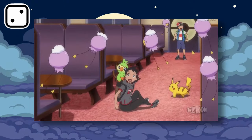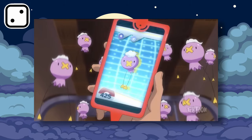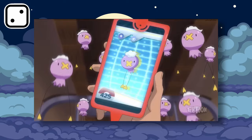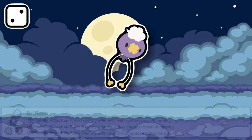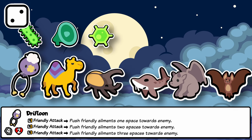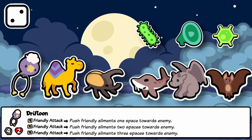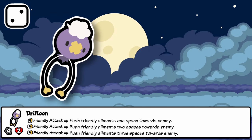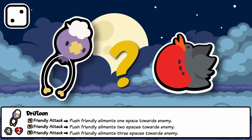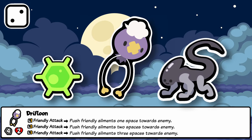Drifloon is a small ghost type balloon Pokémon known to drift through the skies and possibly even attempt to take children, although they supposedly aren't strong enough. Drifloon in Sap builds off this drifting nature as an ailment archetype pet. After any attack, Drifloon will move ailments on your team towards the enemy one, two, or three spaces at a time. The benefit over Frigate Bird is that it gives ailments to the enemy, while the detriment is that a traveling ailment can remove a friendly perk. A high level Drifloon can also drift ailments you start with onto the enemy's team, like using Visitor for exposed in the shop.